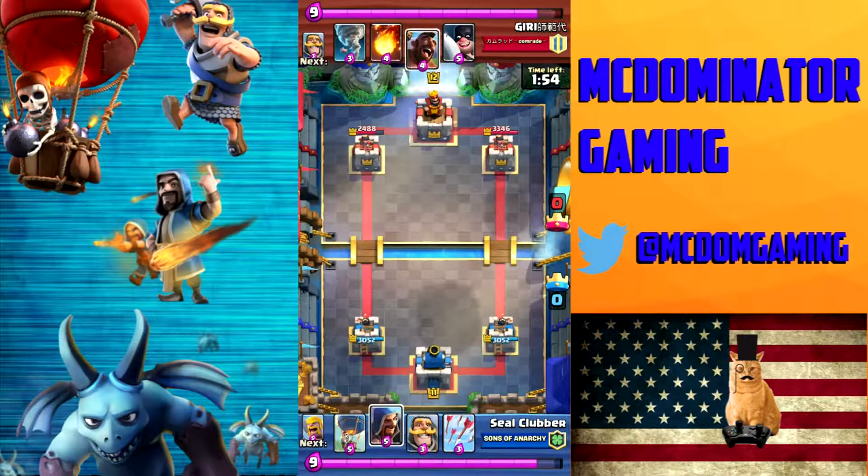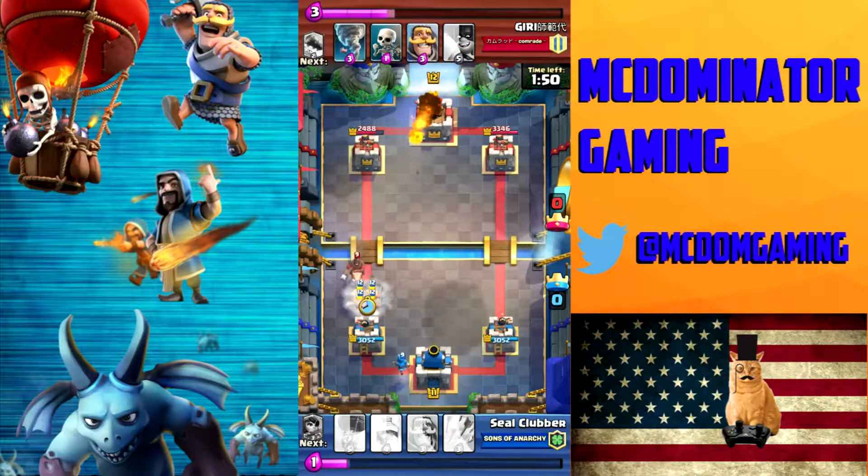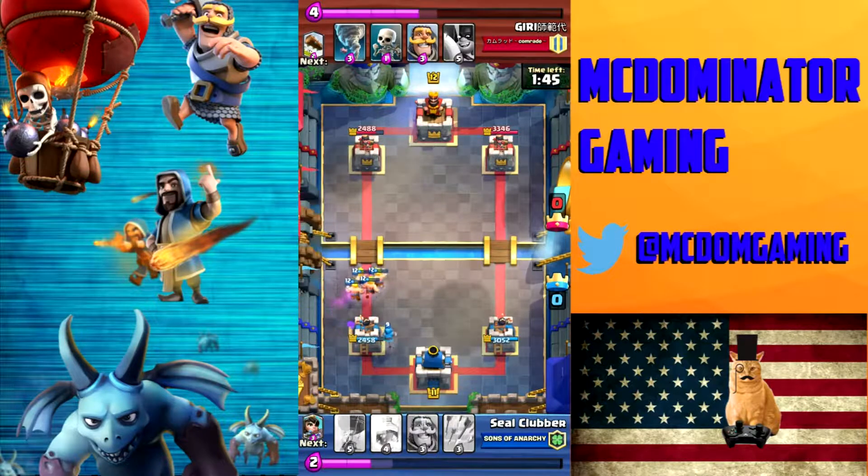I hadn't seen the Hog yet, but actually he had dropped it right off the bat — that was poor play by me. I need to drop my Barbs one block to the left, but I messed that up. He throws out the Fireball as a good preemptive spell, and then he taunts. That's why he's on this video — beating Hog decks is always good to watch and learn, because they are by far the most overused card at the high end of the game.